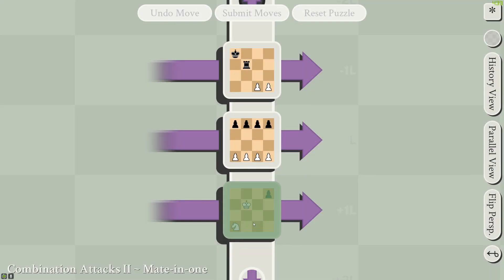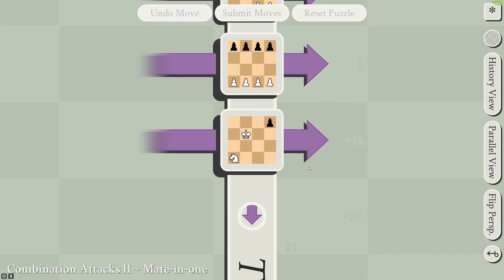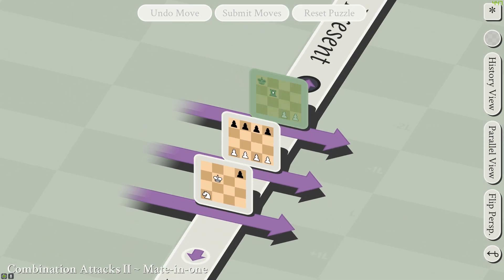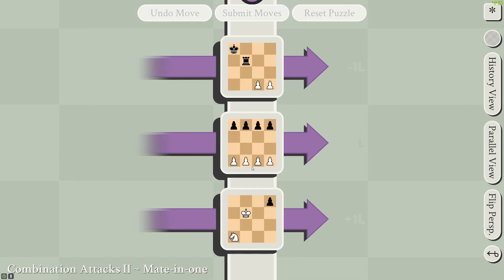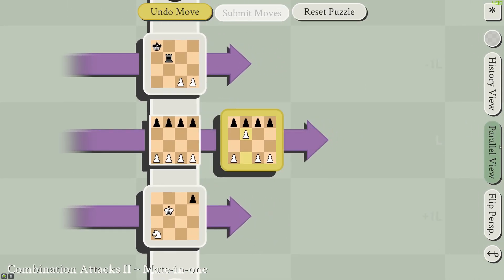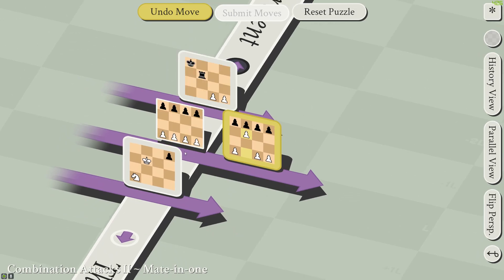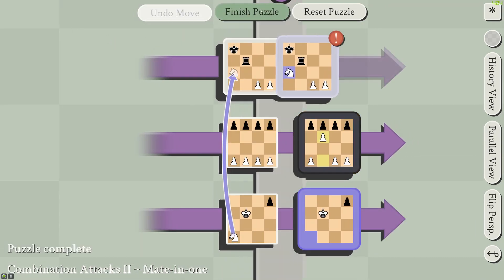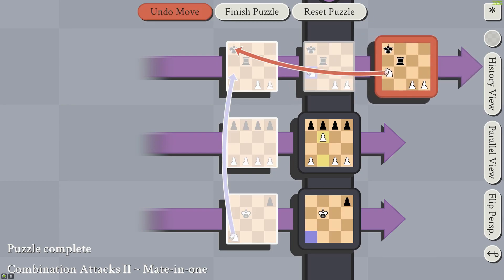For Combo Attacks 2, this one's a little tricky. You're currently in check because the rook is capturing your king through the branches. To prevent that, you can just move a pawn here, and this would block the rook from moving through to the king. And finally to attack the king, you can simply attack him through time — this attacks him back here.